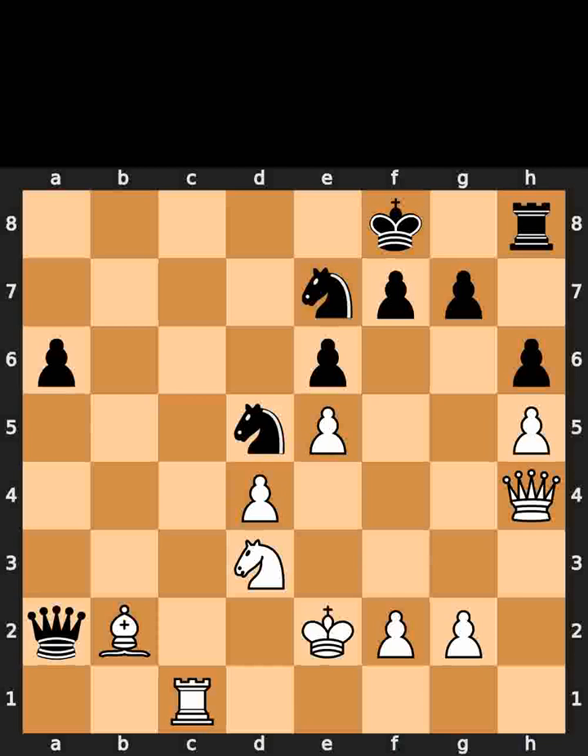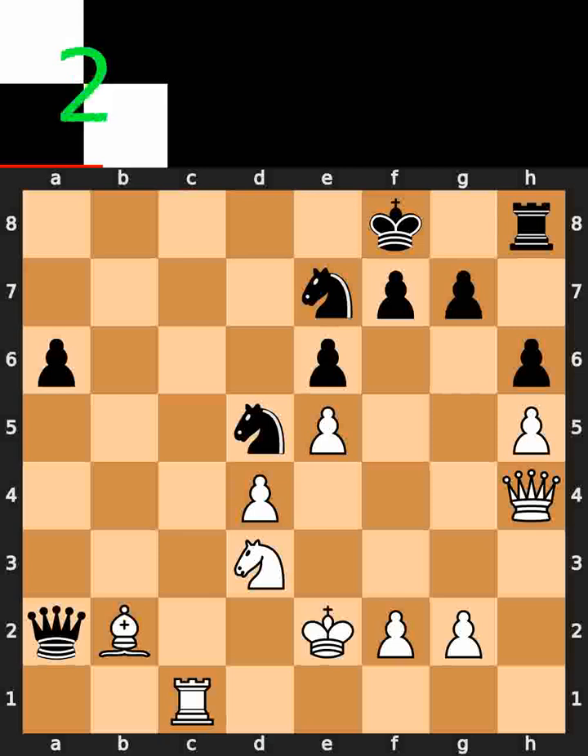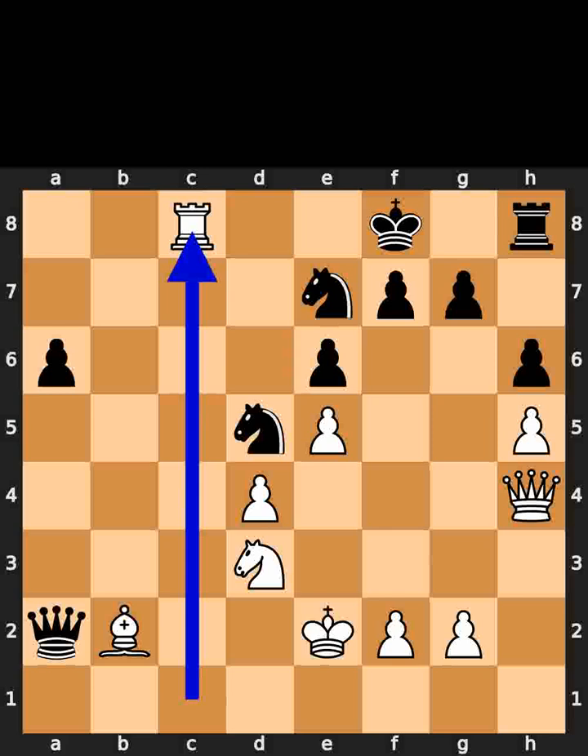White plays rook to c8, check. Black takes the rook on c8 using the knight. White plays queen to d8, checkmate.